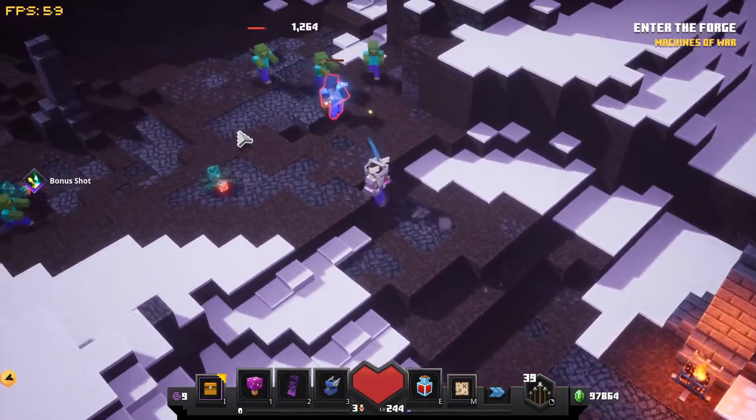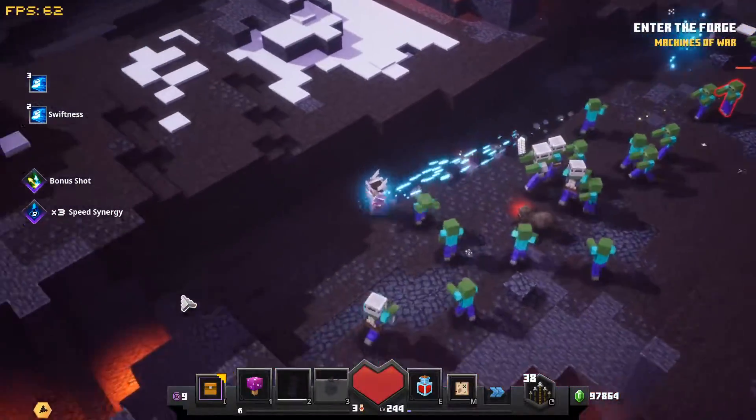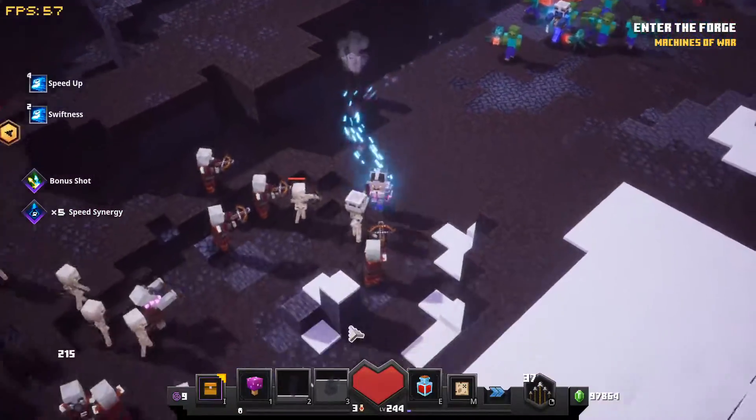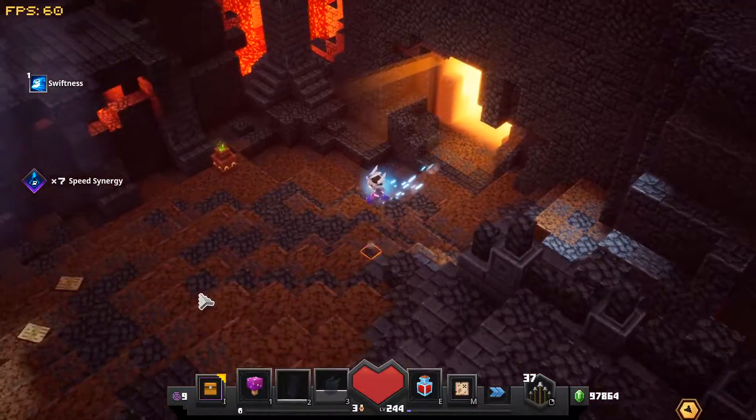This time we've got regular mobs, so lucky me. But what you want to do is just run straight on by, just as we always have been doing. You can get a lot of chests in this one, depending on your spawns. So you just want to carry on dodging all these guys straight into the Forge.